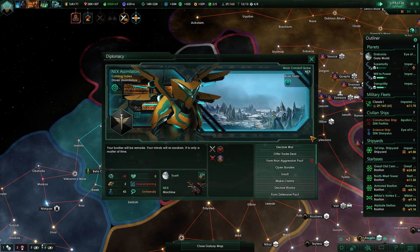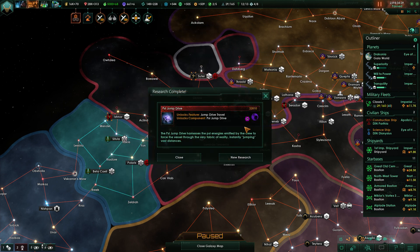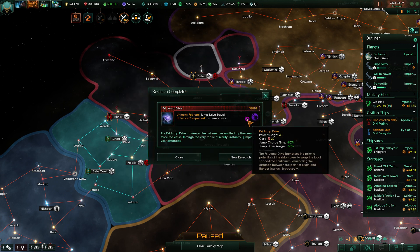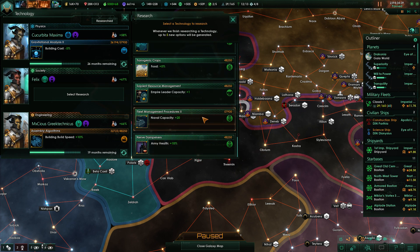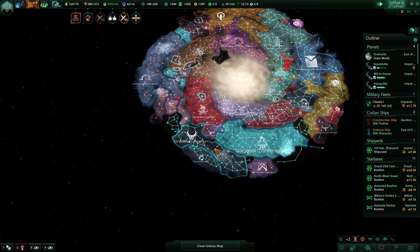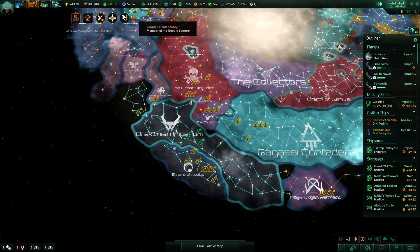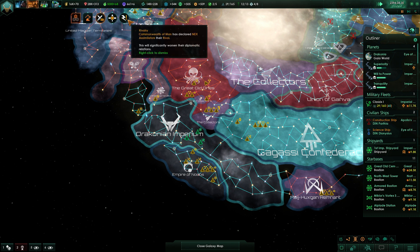We've got the psionic jump drive now — good. Minus 80 percent charge time and plus 50 percent range, that is incredibly powerful. More naval cap — yes please! Someone closed their borders. These guys, and they're being rivaled by the Commonwealth of Man — how surprising. I would have never guessed.